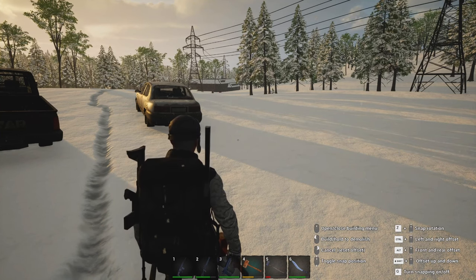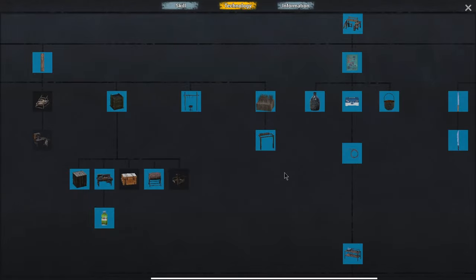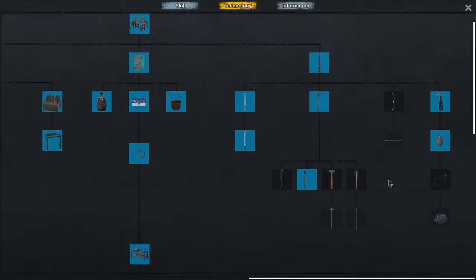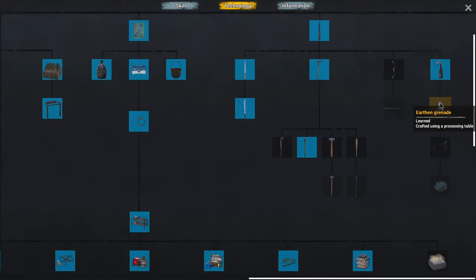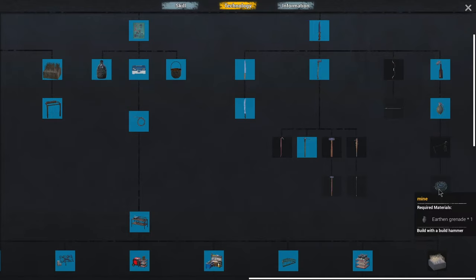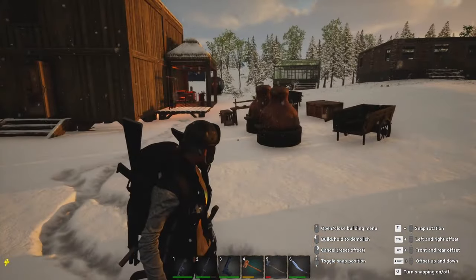Let's take a look at what else we have available to us. Over here they come off of these — you have to unlock the grenade for this. This one here says it's a Molotov cocktail but I think it's some kind of a fire thing. And this is a mine. That gets unlocked by a Molotov, and that gets unlocked by a grenade.